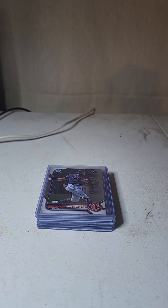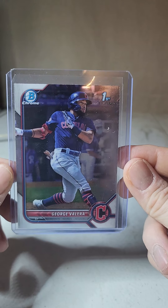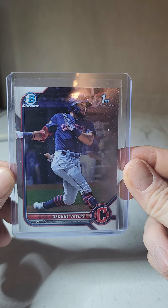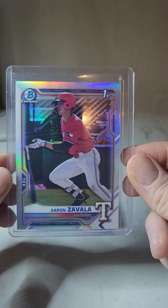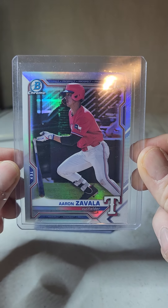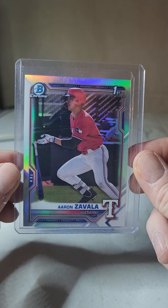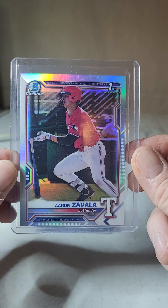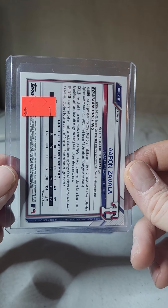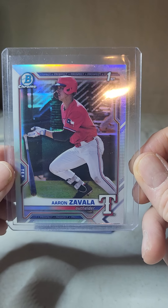First card I bought was a George Valera first Bowman — nothing crazy. Second card is an Aaron Zavala first refractor. Shout out to Rydog54; I think he just put out a video about Aaron Zavala, thinks he's one of the most underrated prospects in the game. I saw this card sitting in the bargain bin, paid a buck for it. If Ryan thinks he's good, that's good enough for me.